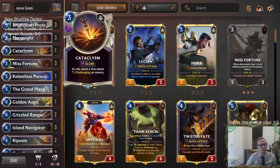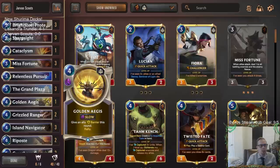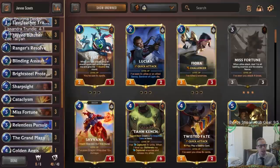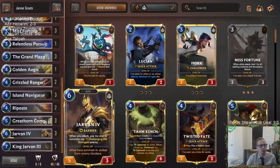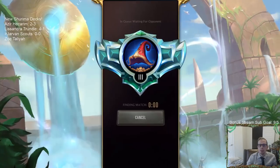As far as rally cards, we wanted like three rallies but we're playing one of each - one Cataclysm, one Relentless Pursuit, one Golden Aegis. People in chat said Relentless Pursuit was better, that the one mana for the barrier wasn't worth it, but I want to try it. I could see that barrier being really nice on a scout when rallying. We got Grizzled Ranger, Island Navigator, Valor from Blinding Assault, Misfortune, Jarvan, and King Jarvan the Third - one copy to tutor up our Jarvan the Fourth. Let's go play some scouts!